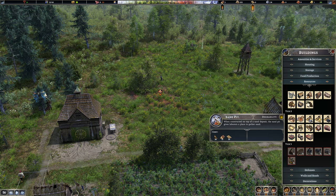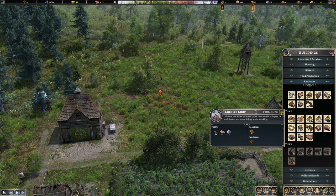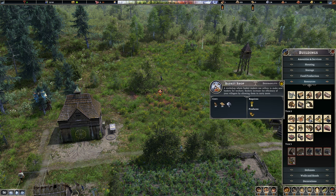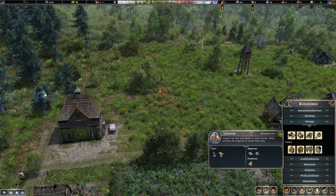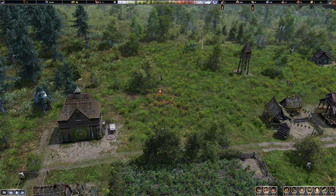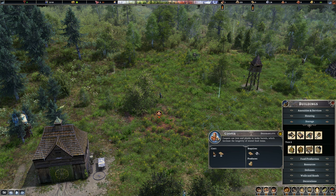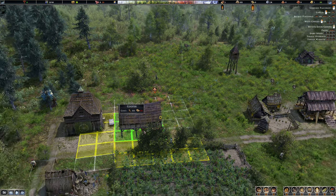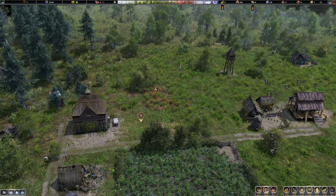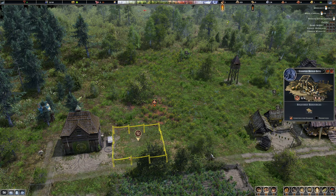What to build next — decisions, decisions. Do I want to go for a clay pit? Some barrels might be useful — they basically improve the longevity of the cellar because the food goes in the barrels and we get a buffer for storage. I imagine barrels need wooden planks. Maybe place it over here — yeah, a bit of a random one but I think that could be quite useful.